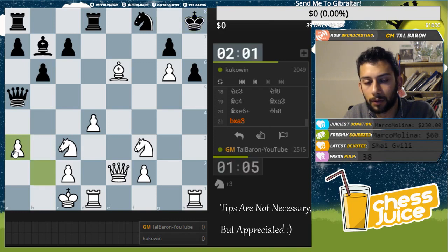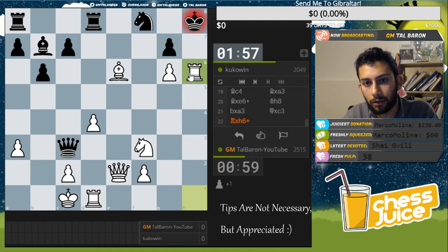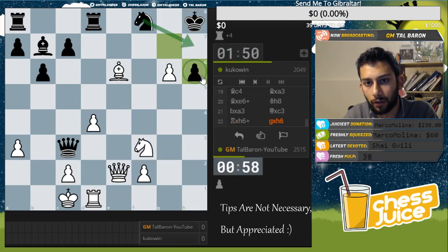Taking on a3 seems like the most straightforward way to do so. But he has bishop takes f3. This move allows me to mate him as I just mentioned earlier. If he takes, queen e5 is checkmate on the next move. And if knight h7, rook takes h7.